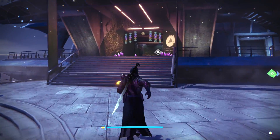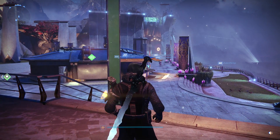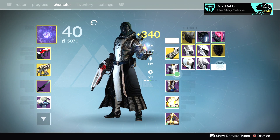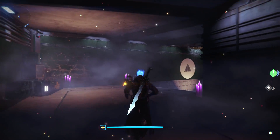Before we get going, we gotta start our quest and that means going over to see Eva Levante. Wait a minute, hold on — it's Festival of the Lost, I need to be wearing a mask. Skull mask inbound. Hell yeah. Alright, next up, let's go see Eva.